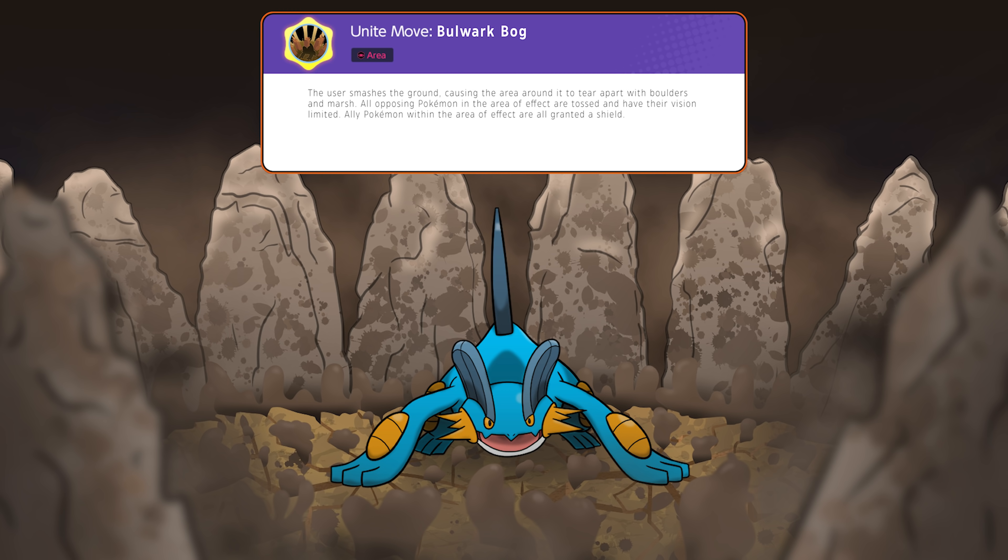Bulwark Bog is the ultimate teamfight flipper, adding extra support to your allies while completely disorienting your opponents. If you're stuck in the mud, the more you fight it, the deeper you'll sink — so sometimes it's better to calm down, back off, and regroup. That really is the best advice when going up against the Mudfish Pokémon.